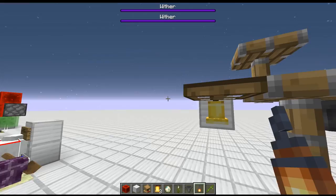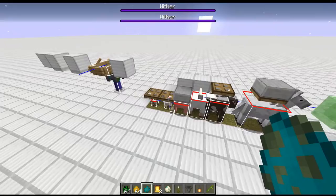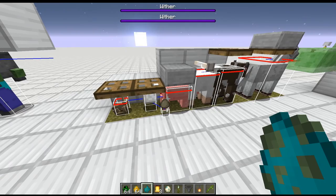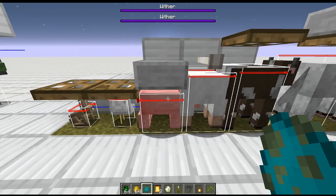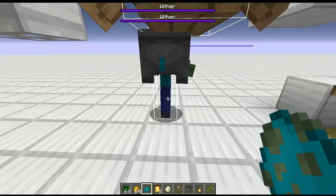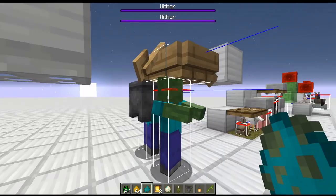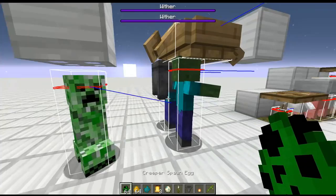Understanding these blocks can help in mob farms because mob spawning checks around them to see if they're colliding with other blocks — if they collide, they won't be able to spawn. In our wolf farm, we use different types of blocks to block spawning for certain mobs. For example, having an end rod above grass will prevent cows and horses from spawning. You can filter it down to just pigs, or just chickens and rabbits. You can also prevent skeletons from spawning since they're slightly taller than zombies, or allow only blazes or creepers by using trapdoors that zombies can't fit underneath.